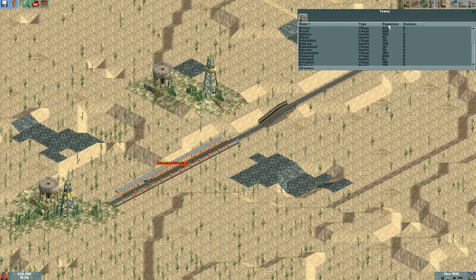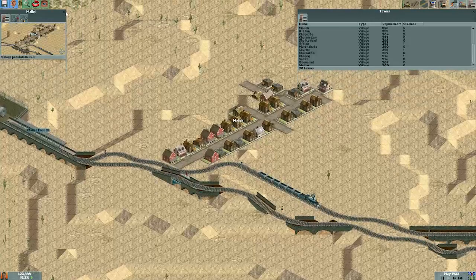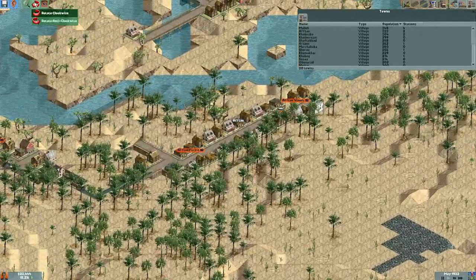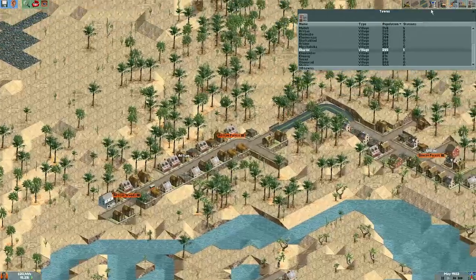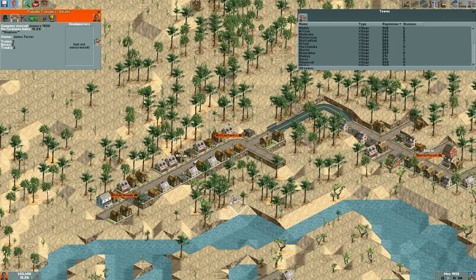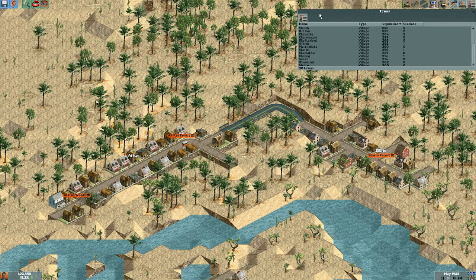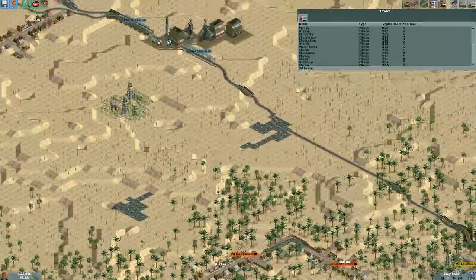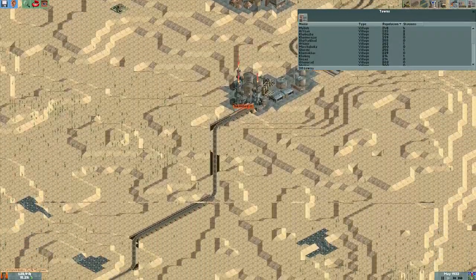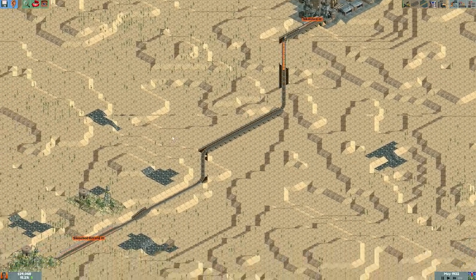Alright, let's go to towns — where's our biggest town? Let's go back to Aftan, where my bus is — my little bus network of one bus. We're going to build our headquarters. That's the only reason I was coming here. Headquarters! We'll live here in between the towns, because we value each town equally. It doesn't really do anything, at least to my knowledge. We've got $28,000 now. Like I said, once you make money, you make money.